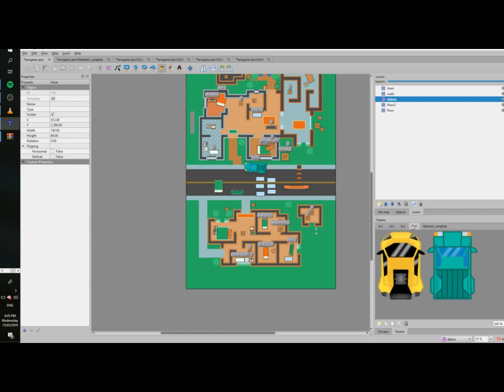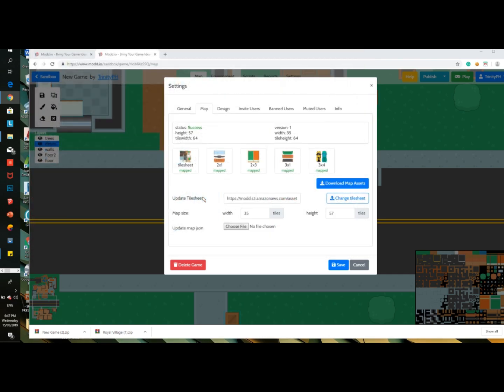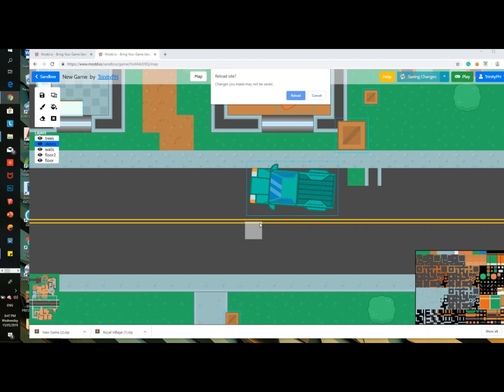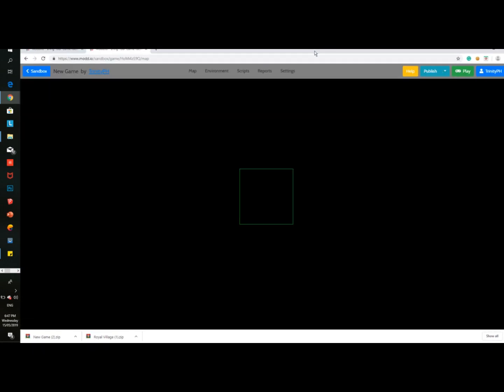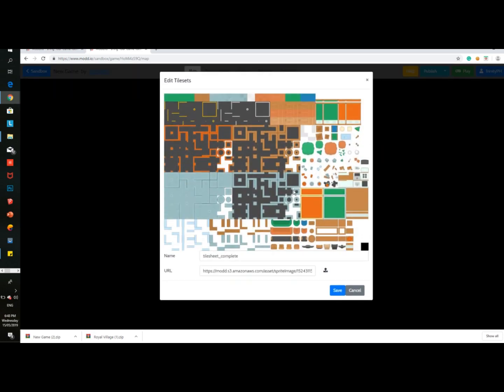To save your map, go to File and pick Save. After you save it, the new game dot json will change. Then go to your loaded IO game, choose File, and choose the new game json which you made and save. Once you save that, there will be a popup message — click Yes to change your map. Also reload. After you reload, it will show just a black map. To show your map that you made, go to Map, check everything, and click Save.